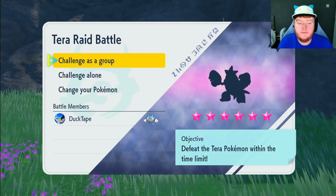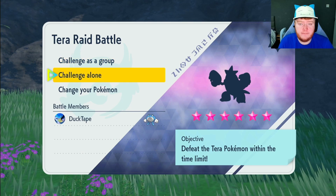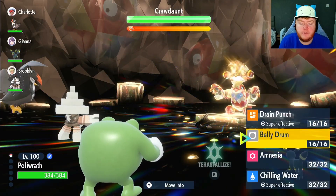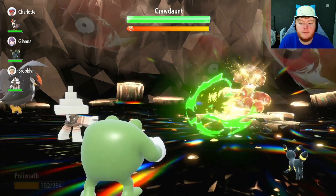We found a raid — looks like it's going to be a six-star rock type Crawdaunt. Would we get lucky? It is a water type! We also have a star ally who has Intimidate, which is amazing. Because of the Intimidate, I'm not even going to do anything else — I'm just going to use Belly Drum straight away. The two defensive moves are always there in case you need them.